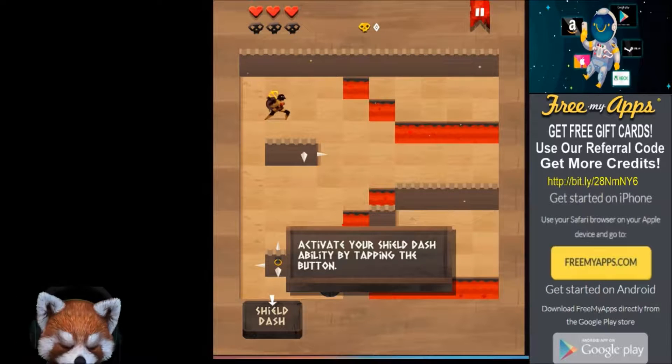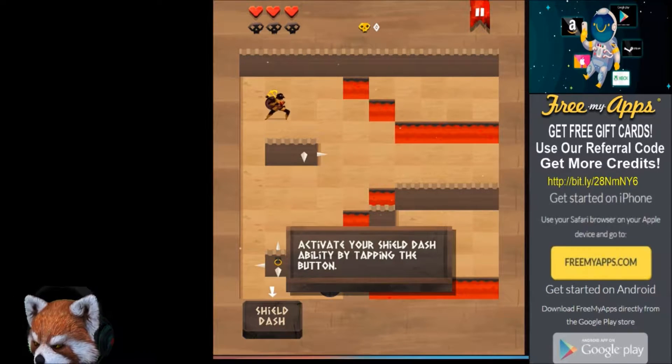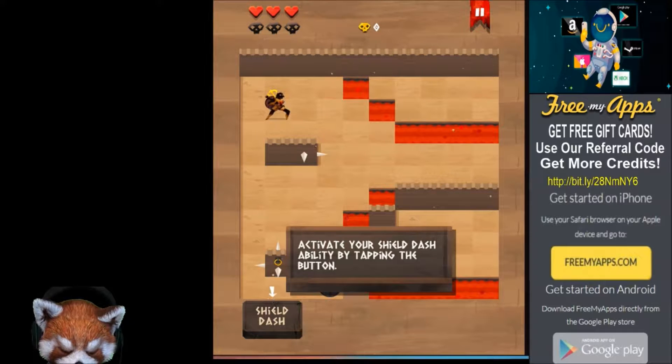What's going on guys, this is Jamie the Fox from Animals Play. In today's video we're going to be checking out a new game in the app store called Enyo by Arnold Rowers. Are you guys ready?